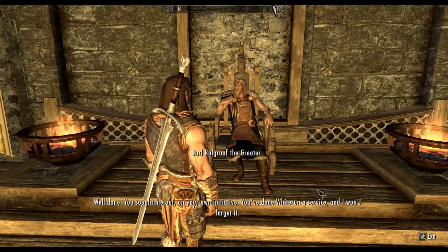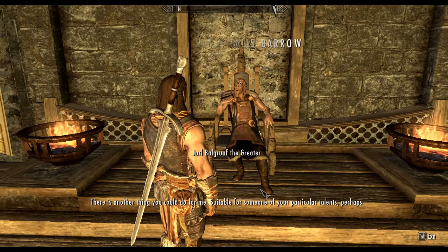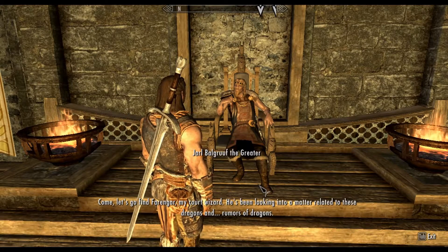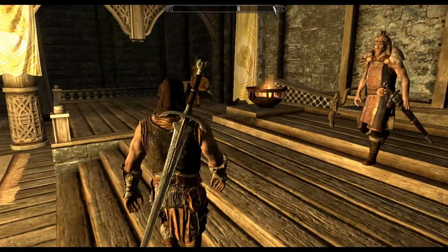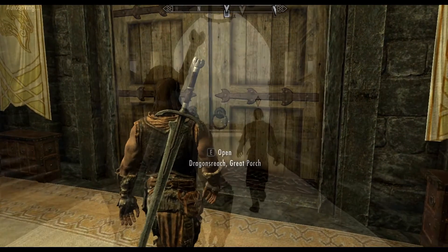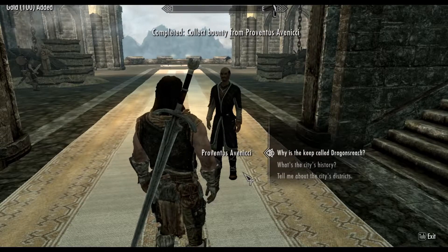Well done — you sought me out on your own initiative. Not exactly — I was here for the bounty. I won't forget it. Here, take this as a small token of my esteem. That is another thing you could do for me — suitable for someone of your particular talents, perhaps. Come, let's go find Farangar, my court wizard. He's been looking into a matter related to these dragons. Now would you be kind enough to give me my bounty? I killed that bandit leader. Excellent — you've done us a great service. You're scamming me — that is not worth 100 gold. I did way more work.